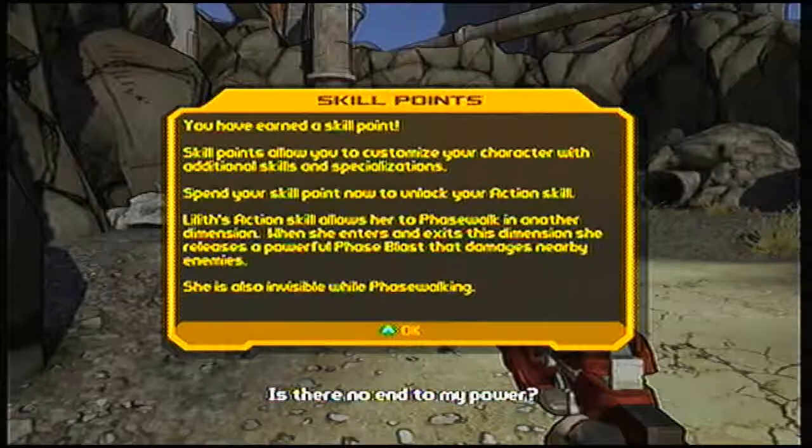The siren's skill allows her to phase walk in another dimension. When she enters and exits the dimension, she releases a powerful phase blast that damages nearby enemies. She's also invisible while phase walking.